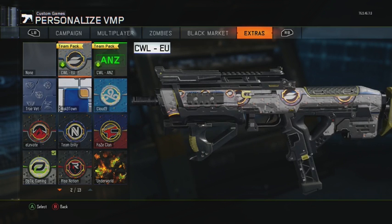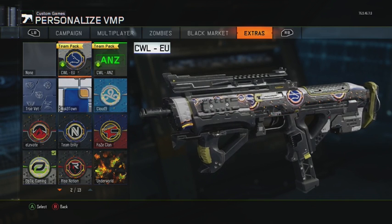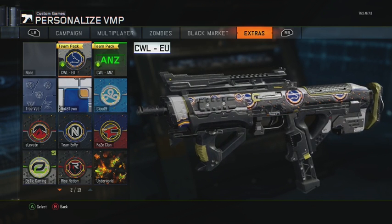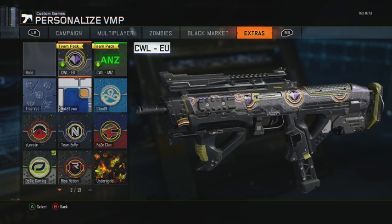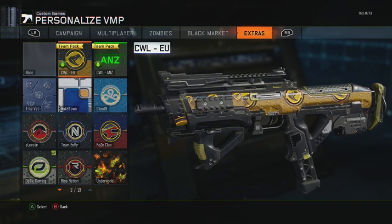Here's the tip: if you just hover over the package that you don't have before you buy it, you can look at it and it'll preview the camo on the gun for you.